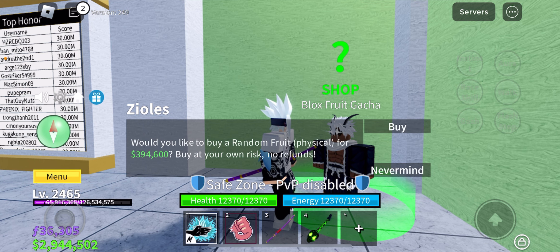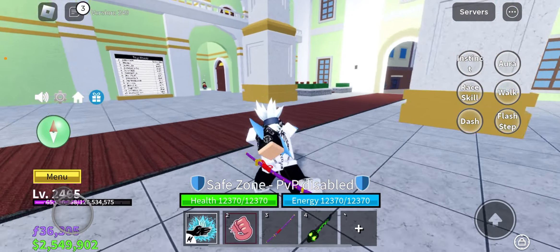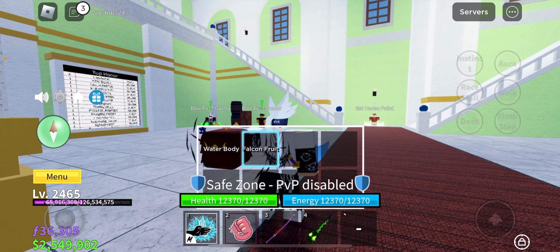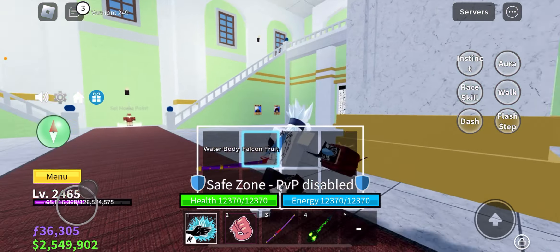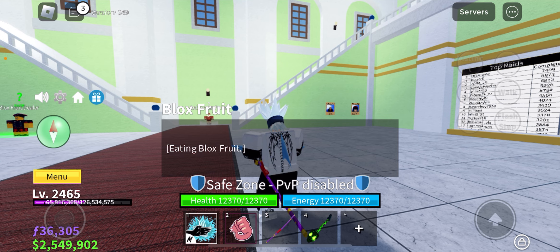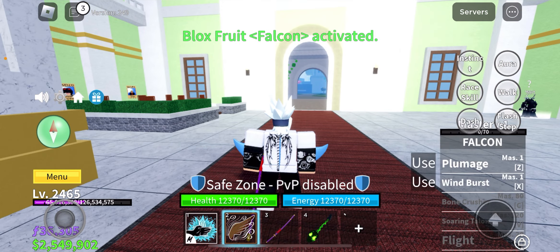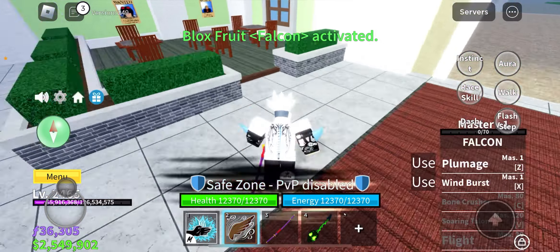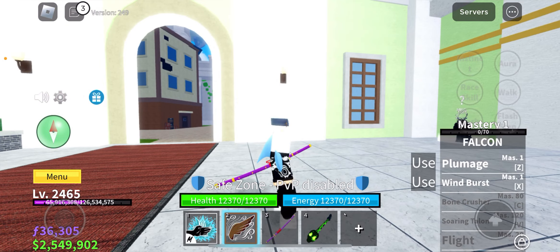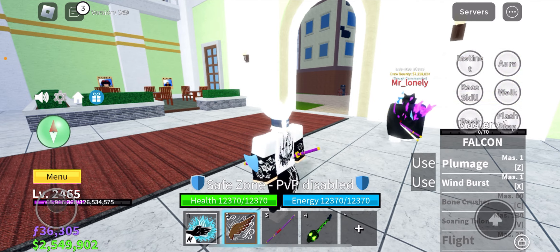Let's see what my luck gives us. Okay, we got the Pumpkin fruit. I have never used this fruit once in my life, so let's try it out, guys. We will be playing the game with this fruit — it's at master level one.